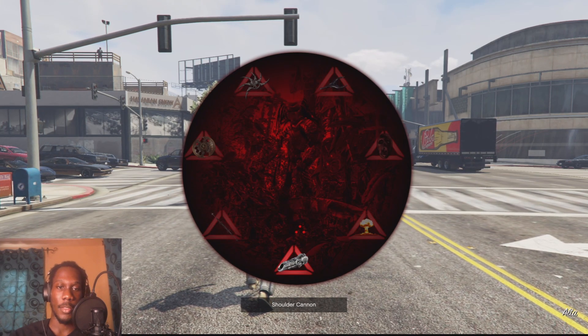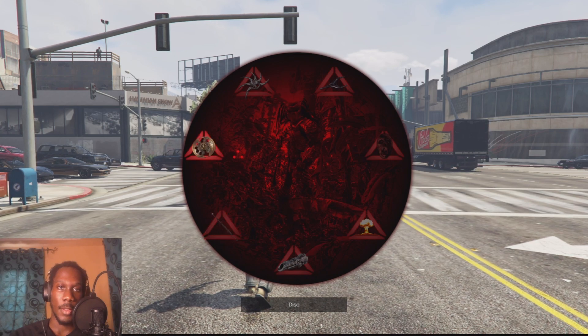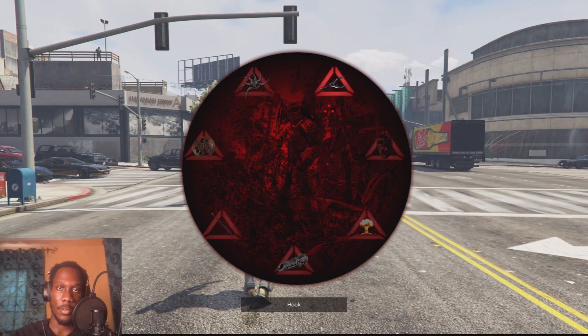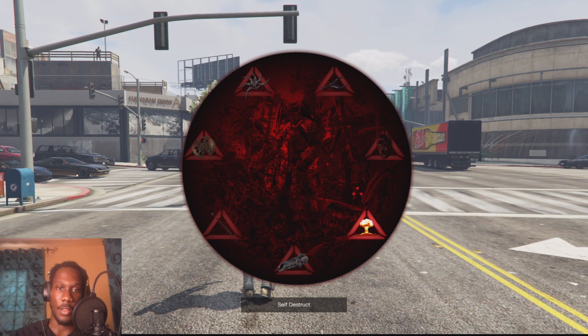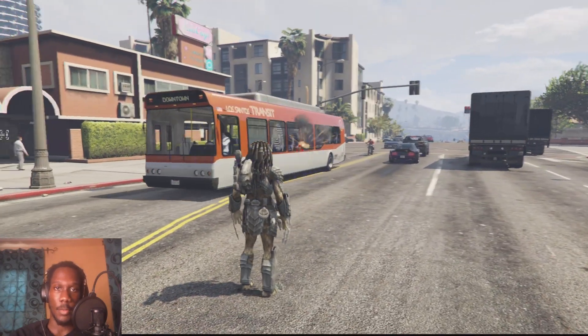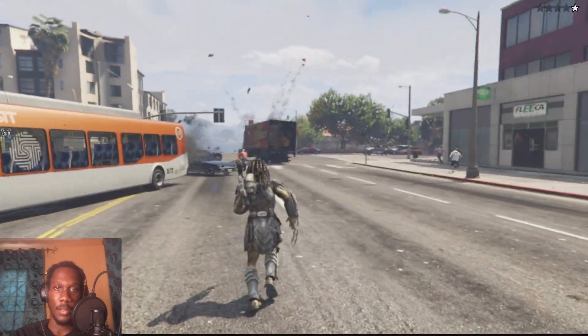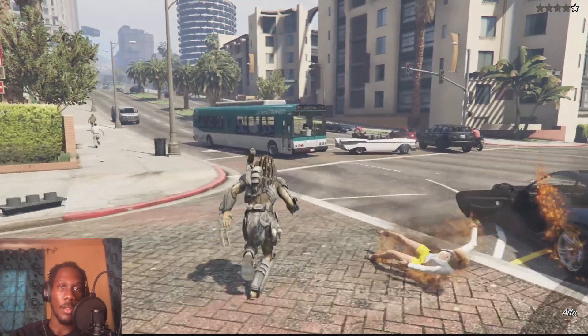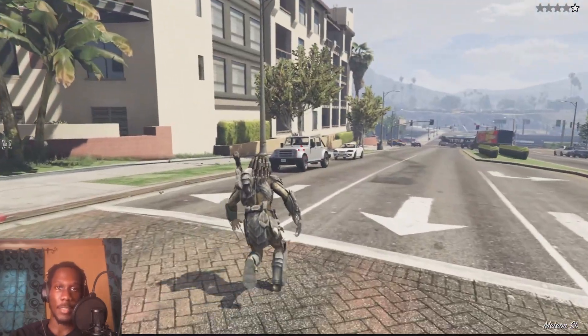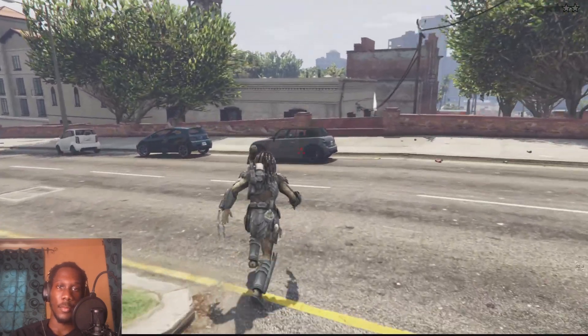If we look at the weapon wheel, you can see: shoulder cannon, combi stick, disc, shuriken, hook, remove skin, and self-destruct. We're gonna start off with the shoulder cannon — just click the mouse button and the fire is an energy blast. Nothing too impressive, really just a regular blast.